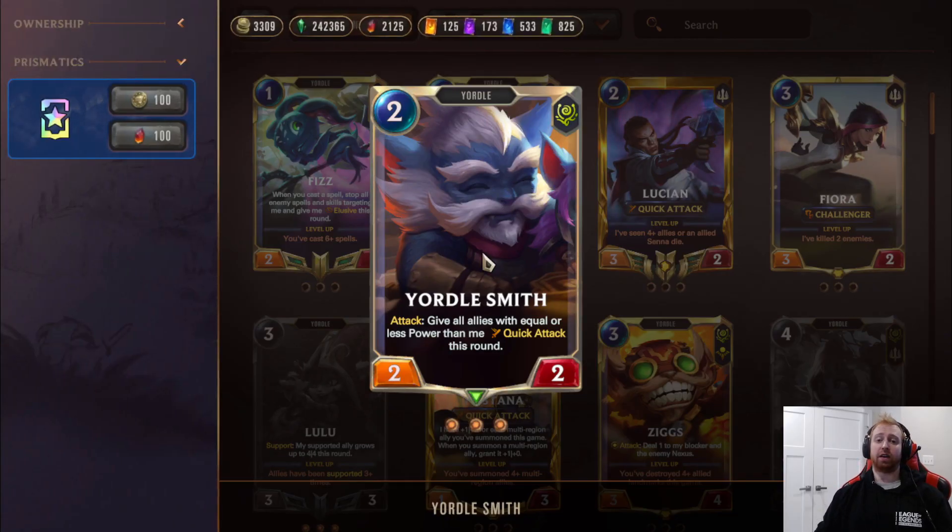Yordle Smith is one of the best cards in the whole deck. Give allies with equal or less power than me quick attack. Use Lulu on this to make it a 4-4 and then your 4-4 is pretty much bigger than your whole field, so your whole field has quick attack. This allows you to make huge pushes — they can't block anything, and if they do block, they lose their blockers and you can just rally.